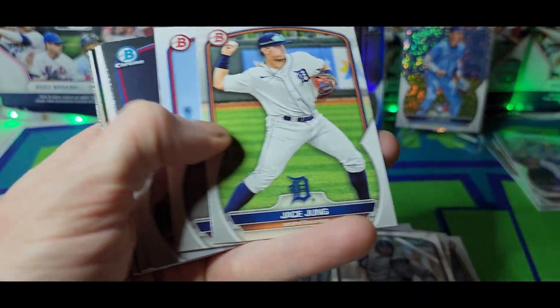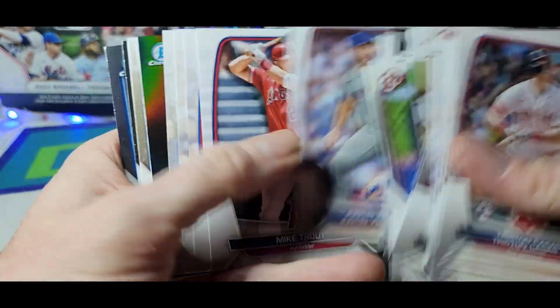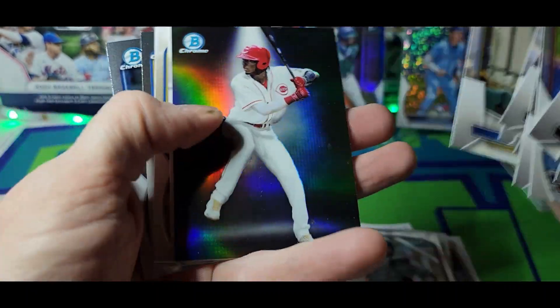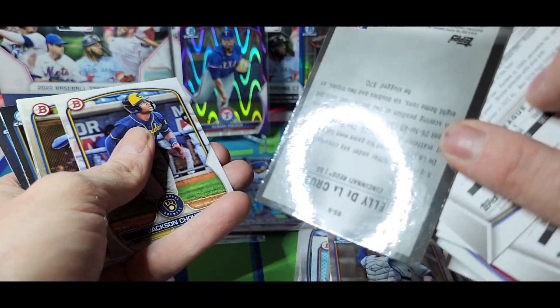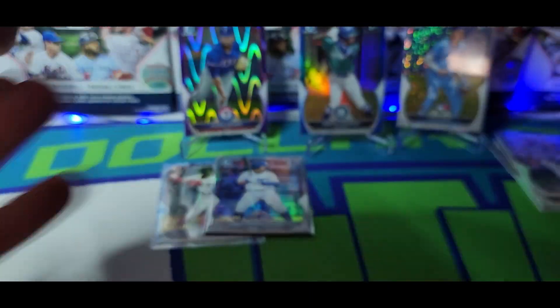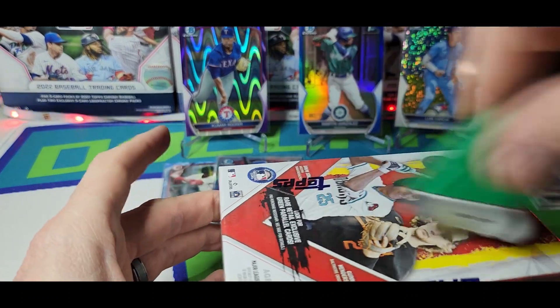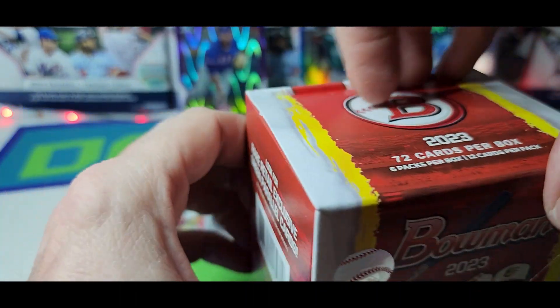Josh Chung — he's tearing it up. He's my favorite rookie of the year so far. Alright, box number six. Through five boxes we've got five numbered parallels, four of them are chrome. That's awesome.